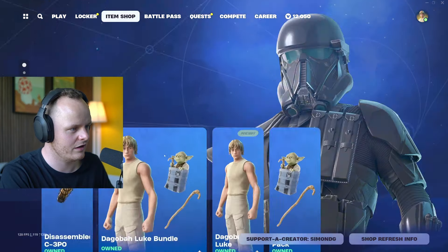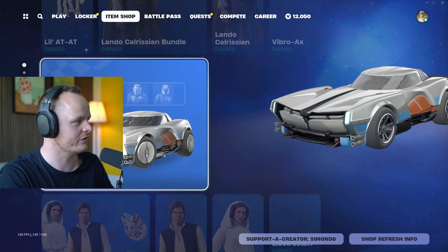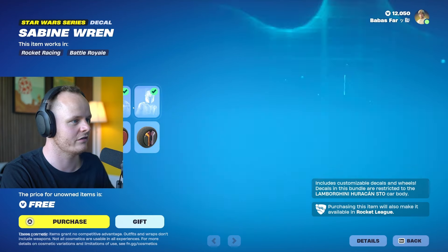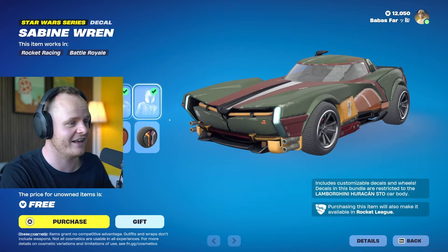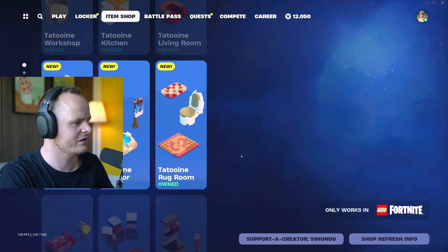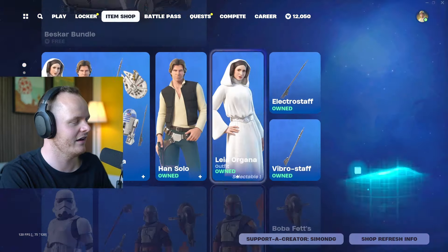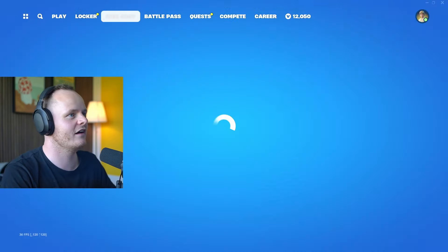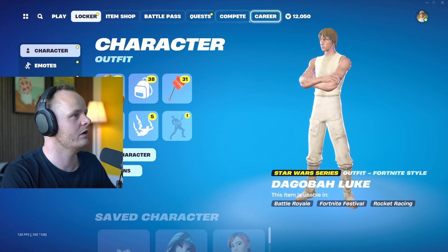I also got a Star Wars car for Mandalorian — the Beskar bundle. This is Mandalorian's armor — the Beskar — which is virtually indestructible and can even withstand lightsabers. That's super cool. As far as I can see, there's no Mando skin right now, which I really wanted.